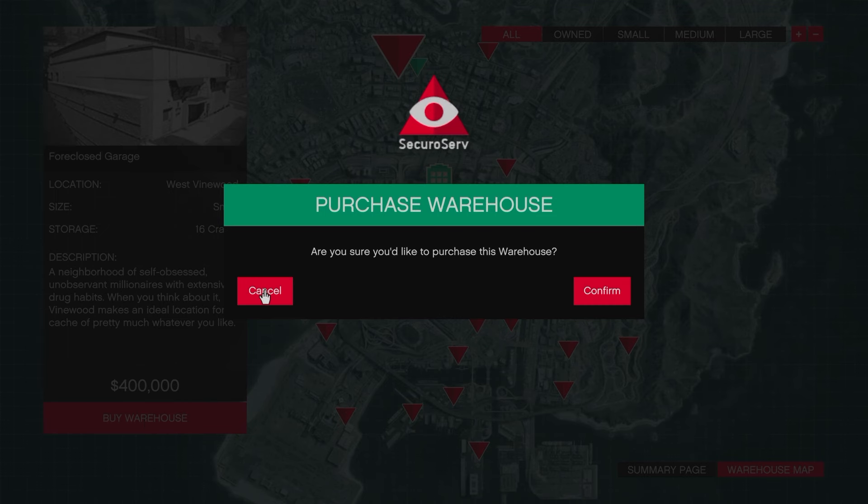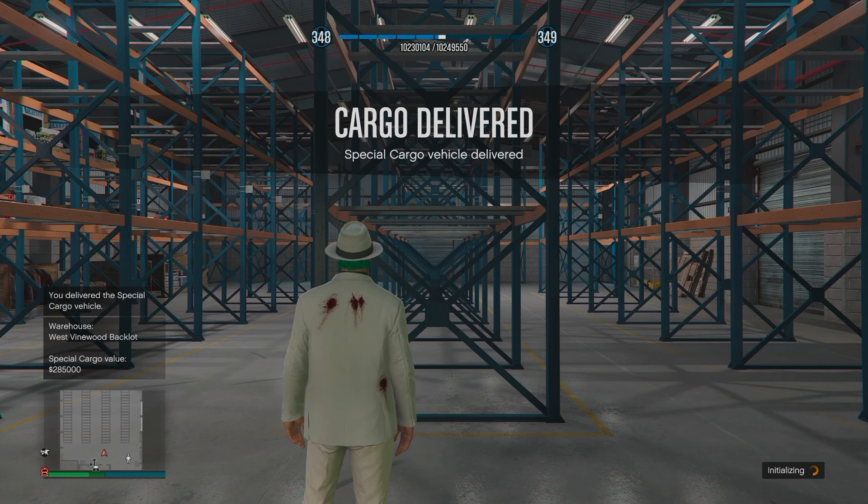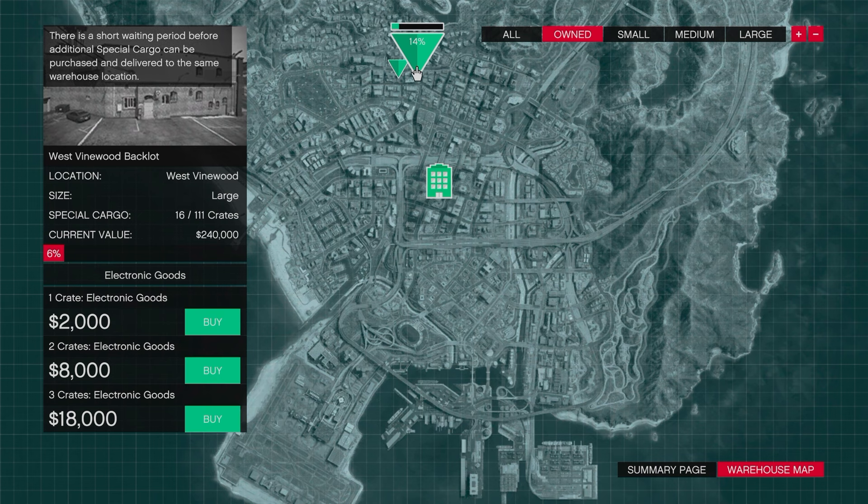You can also purchase up to five warehouses, meaning with a five-minute cooldown period between resupply missions, you can go to your other warehouses and cycle through resupply missions, again making you more efficient. So I would recommend maybe purchasing two businesses to maximize your profits.